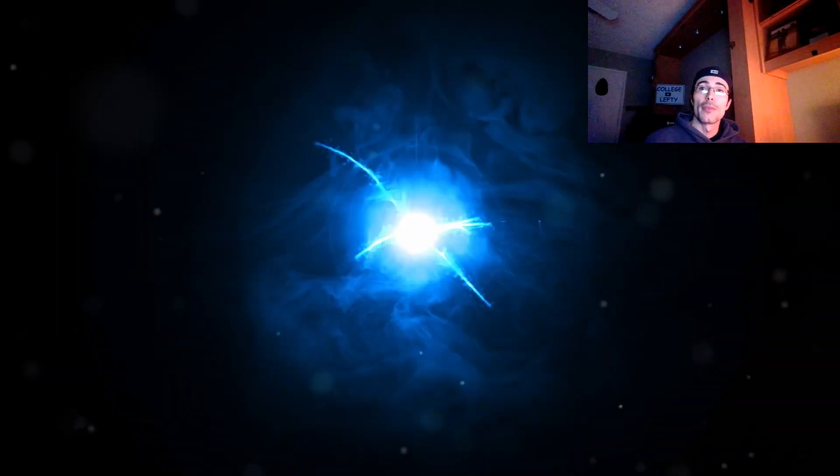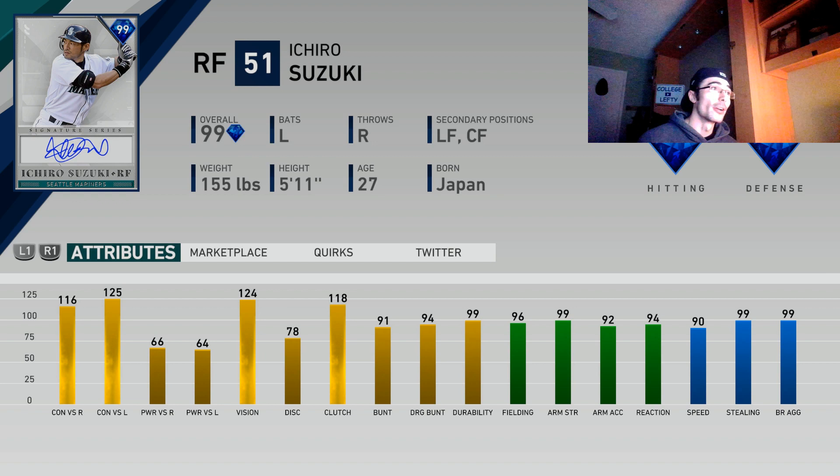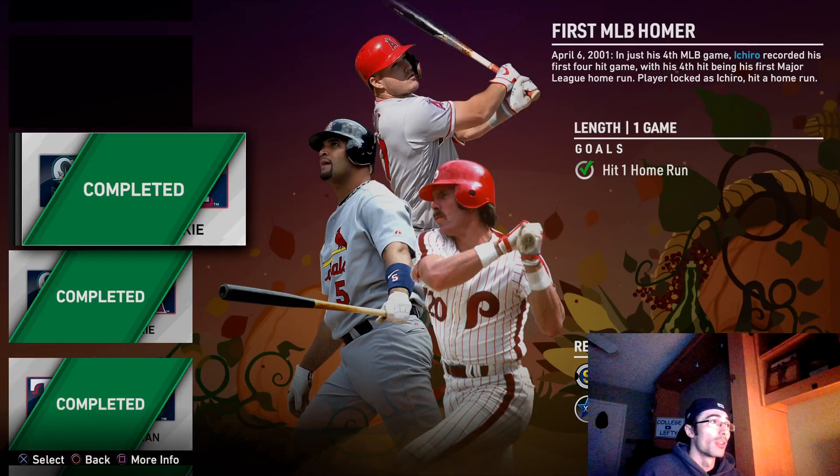Hey everyone, College Lefty here. In this video I'm going to be unlocking the brand new 99 overall Signature Series Ichiro Suzuki. He's free in the game for completing the series of career tribute moments. His stats have been discovered in game — 116 contact, 125 vision, mid-60s power, 124 vision, almost maxed-out fielding, and 90 speed. A solid card overall.